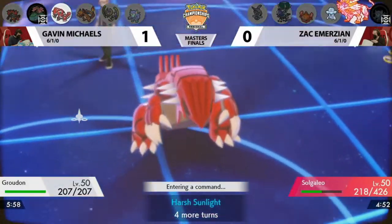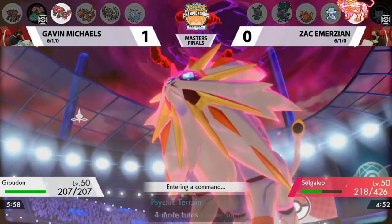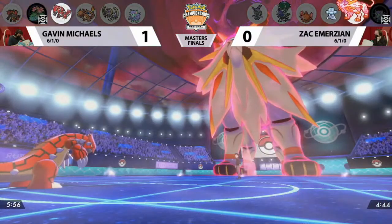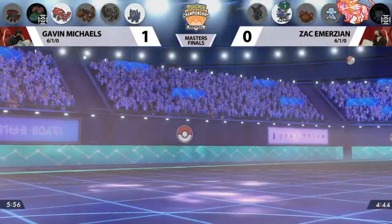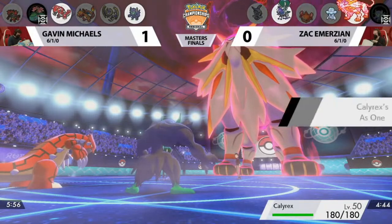But now this Solgaleo — obviously the screens are in play, so it's going to be a little bit harder to deal that damage. But that's a really smart play from Zach thinking: I've seen Sleep Powder miss, I've seen Sleep Powder hit, I'm just going to bank on the best outcome for me. And if that comes through, then we're in a really good position. Here is the Calyrex Shadow Rider for Zach — he's revealed his fourth Pokemon.